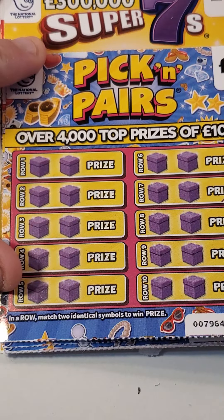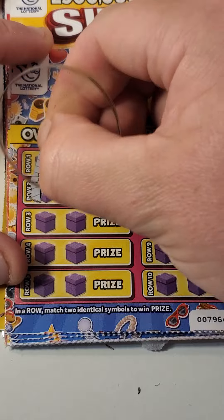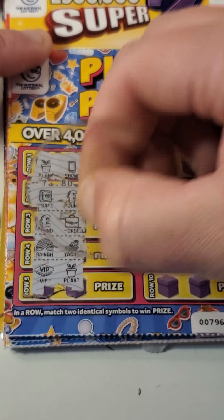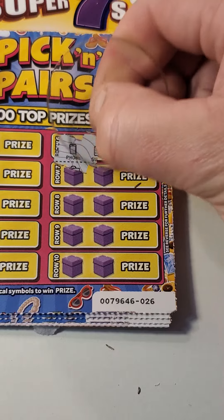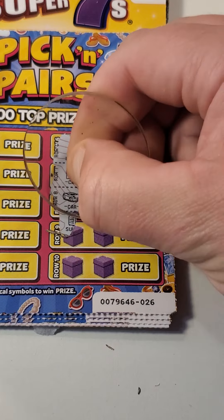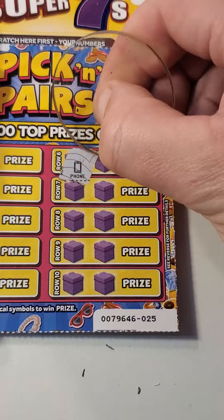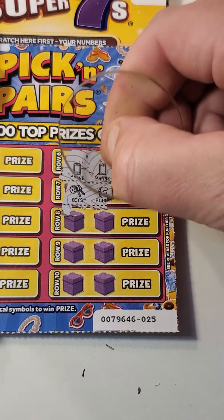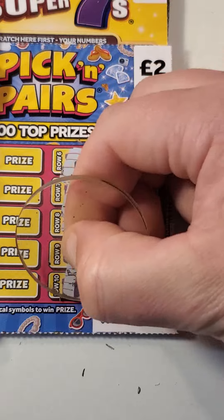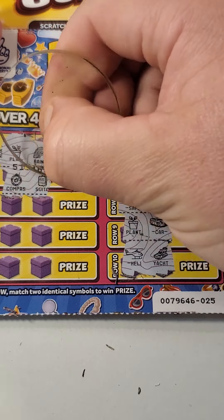Let's just jot this down so we do not forget. Match 2: pot and phone, safe and pound sign, pound sign case, rainbow yacht, VIP and a plant pot, phone and suitcase, a case and helicopter, car and compass, suitcase and VIP, safe and a yacht.